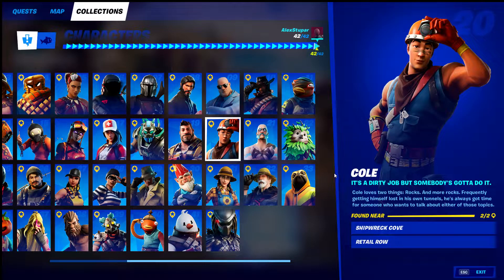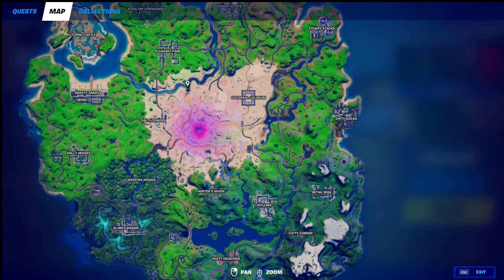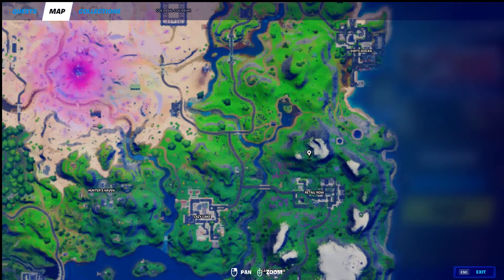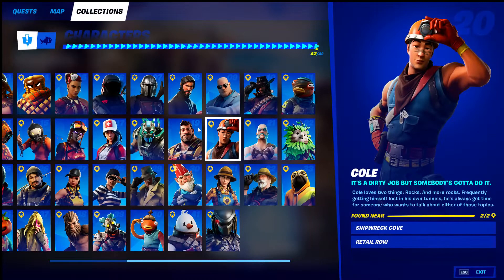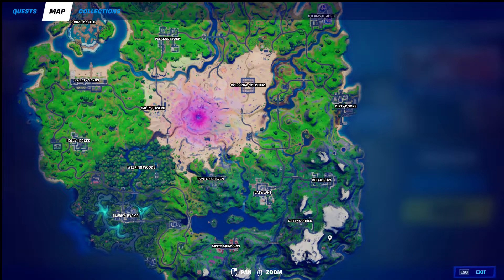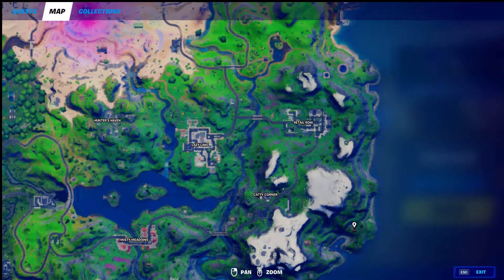Moving on, we have Cole, who is going to give you the exotic weapon — the Hop Rock Dualies, the dual pistols that allow you to jump around. He's at Shipwreck Cove or Retail Row. On the map, you can find him right up here on top of this hill, or at Shipwreck Cove down there where Maeve was. Shipwreck Cove is this area down here — usually find him right here at this cabin.